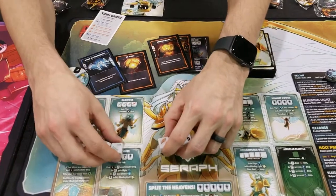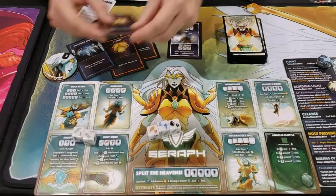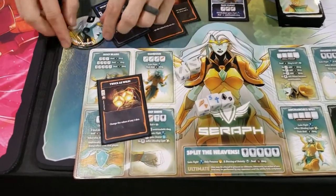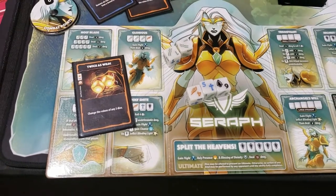So right now I have four, five, six and that's pretty good because I can do Holy Smite. But maybe I want to play a card like this one - Twice as Wild. It costs me three, so I've got to go down to zero. But now I can change any two dice I want.